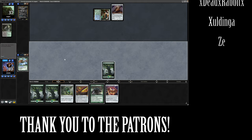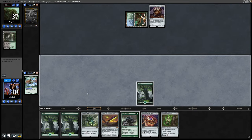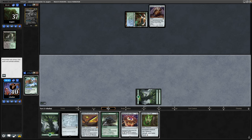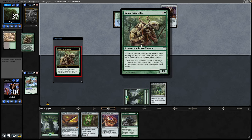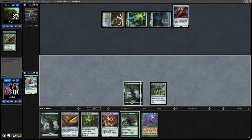Thought they were going to do something during our turn. We draw into a Haunted Cloak, so we are after another land but we've got a few turns to do it yet. Play the Emerald Medallion. Sakura-Tribe Elder from the Simic player, cracking that straight away. Now there is a Skyshroud Claim.